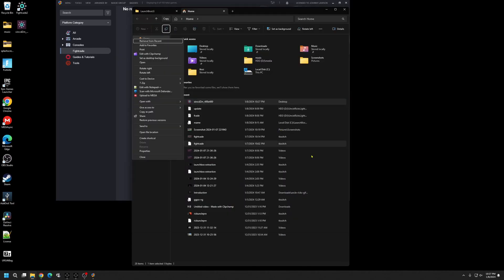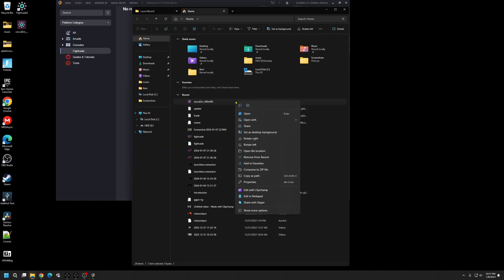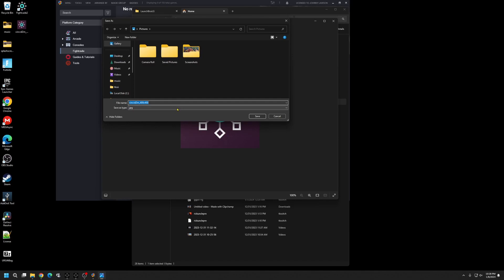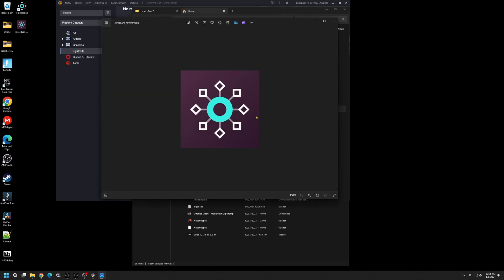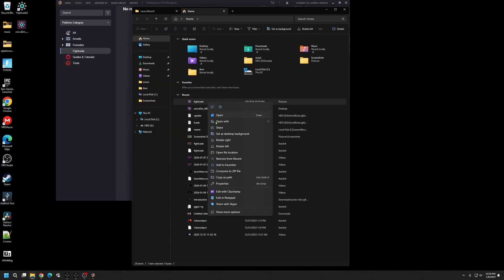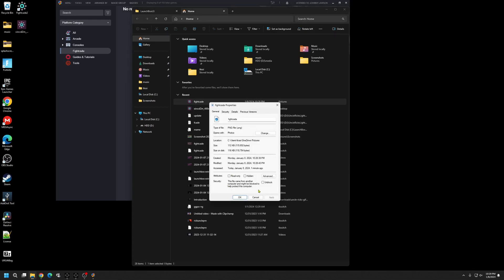Some of you may know how to do this; if you do, skip ahead. Open it with Photos. Now that it's open, I'll show you how to change it from JPEG to PNG. Hit the three dots, go to Save As, and down below change the format to PNG. Change the file name to Fightcade — spell it exactly like this — then hit Save. Now open where it's saved, and right-click to confirm it's in PNG format, which it is.